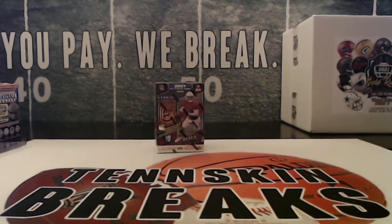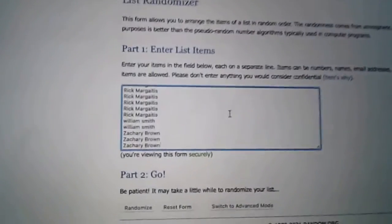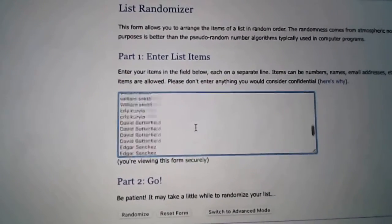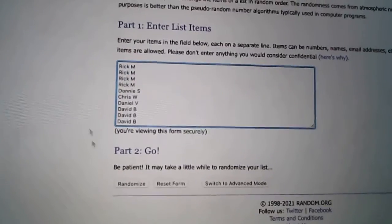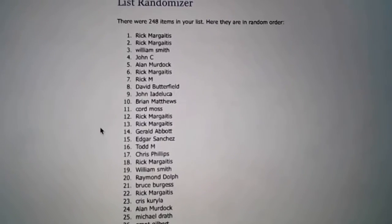So let's go ahead and do this. I've got everything in the randomizer. We'll randomize it five times, and the name at the top after five is going to win. Then we'll open it up and see what we got.